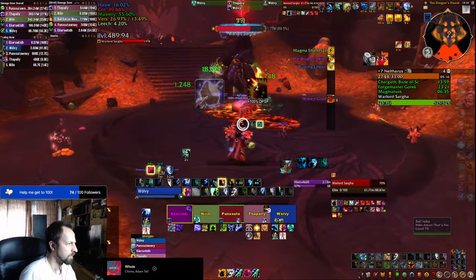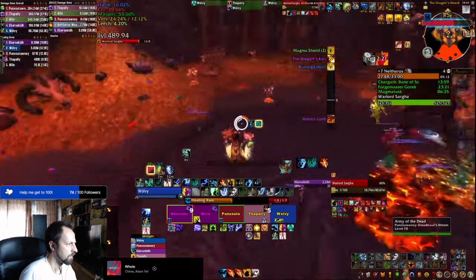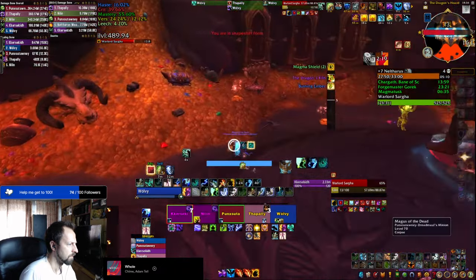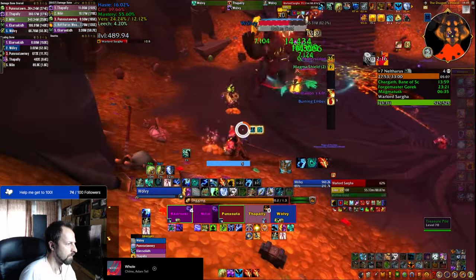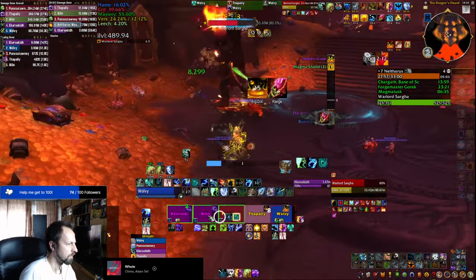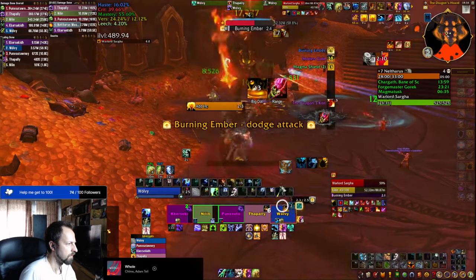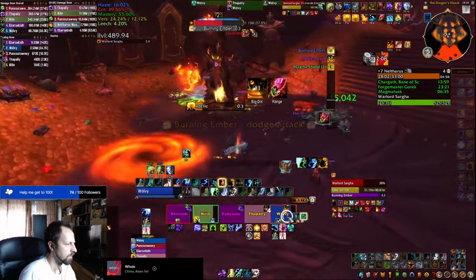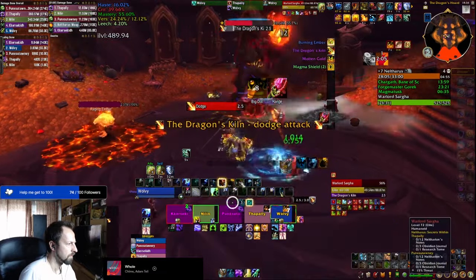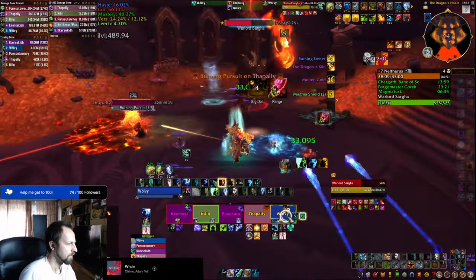One more important tip for this weak aura pack: it actually contains icons and information for the item you're going to be picking for the last boss in Nautaras. The piles of gold there give you an ability that's either melee, ranged, or something you need to throw, and the weak aura will display an icon to let you know whether or not you need to go into melee to cast your spell to break the shield.